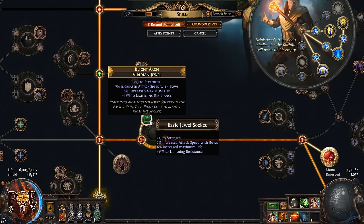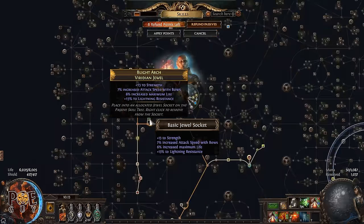For the regular jewel slot, you can put whatever you want. I went with attack speed, some maximum life, some strength (since we're strength stacking), and some resistances. You can do as I did here — buy a simple one with strength, some life, some resistances, and other good stats.